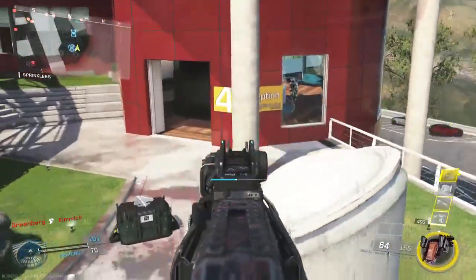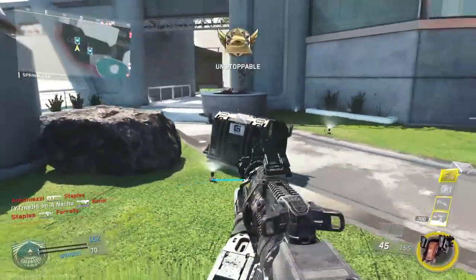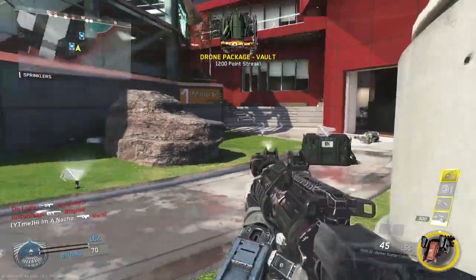I end up getting Advanced UAVs in both of them — that's a really, really great score right there. It's a good score streak. You get an Advanced UAV for 1,200 score, which is pretty much how much an Advanced UAV costs anyway, so that's worth it.